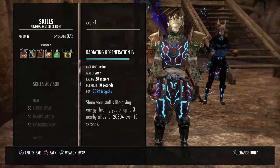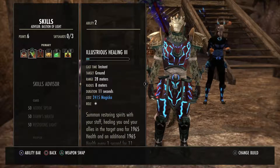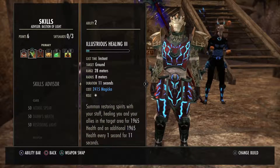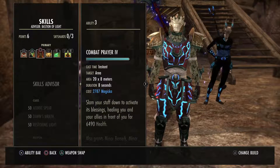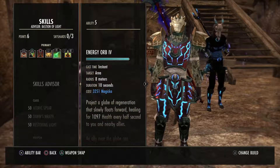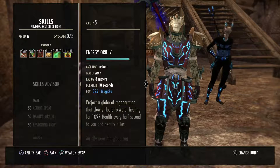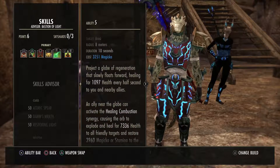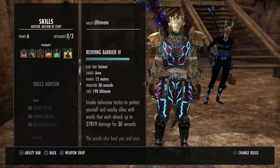That said, in a dungeon or four-man, it works great — in a trial it might require a few casts. Then there's the Illustrious Healing. This is the other morph; I'm not using Healing Springs anymore. I'm using Illustrious for the amount of healing it does and how long it lasts. I also have Combat Prayer, Breath of Life as my oh-crap heal — a quick burst of health when somebody hits low health — and I'm using Energy Orb. Plus I run Barrier on my front bar for extra protection in harsh situations.